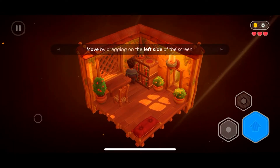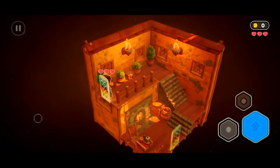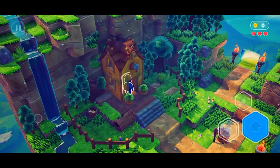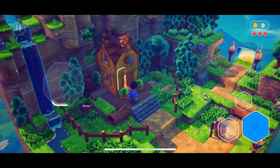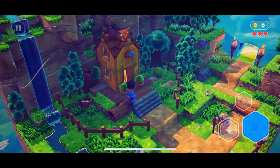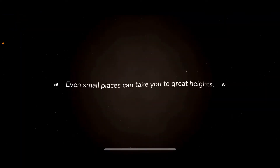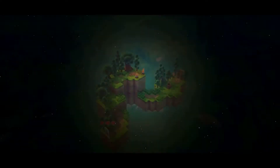The game says: move by dragging on the left side of the screen — we know all that. But I need to find grandma's heart of adventure. How do I get up top? There's a portal! A message says: even small places can take you to great heights.